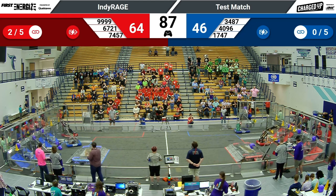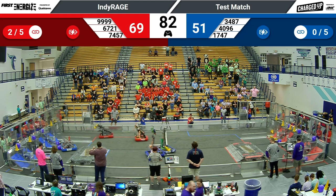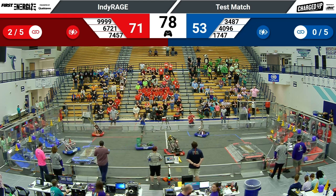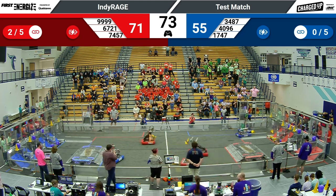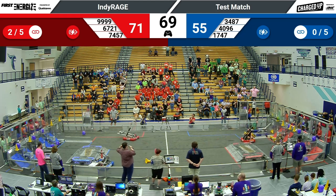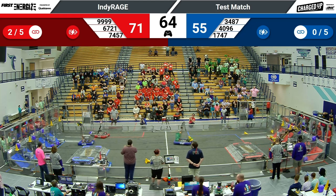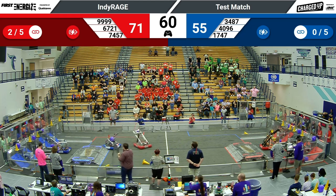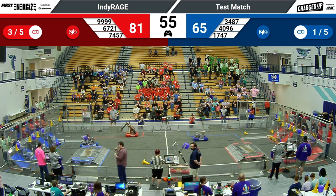Blue needs to catch up. 4096 helping their alliance do just that, scoring a cone on a high node that's going to earn them five points. Meanwhile, their partner Red Pride Robotics scoring a cube in a low node for blue — a minute and ten seconds remaining. All six robots are focused on offense in this match. They know it really does come down to how many game pieces you're able to score. 4096 scoring the first link for the blue alliance — that's going to net them ten more points for blue.